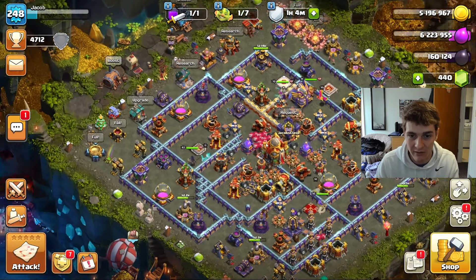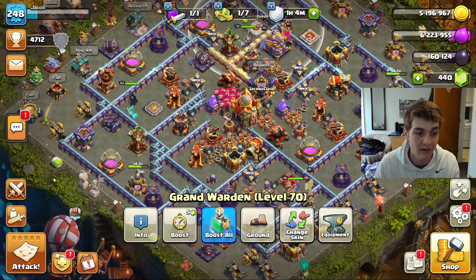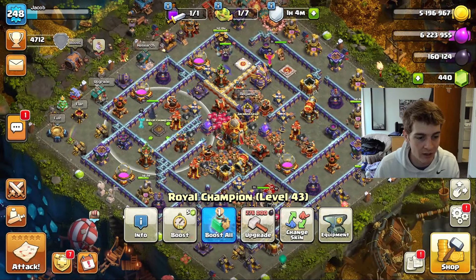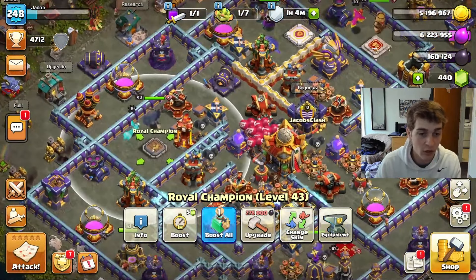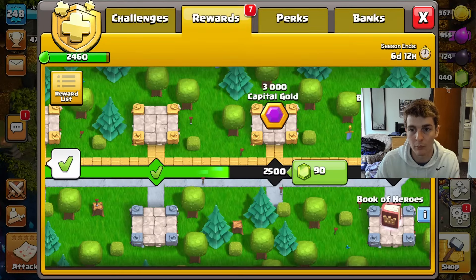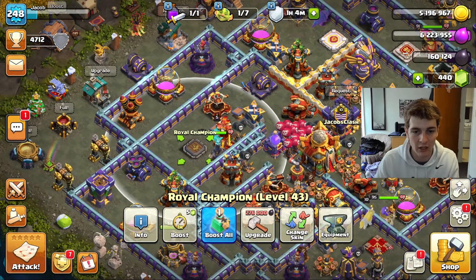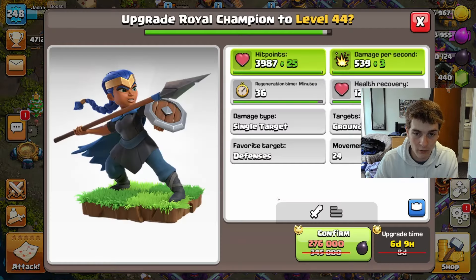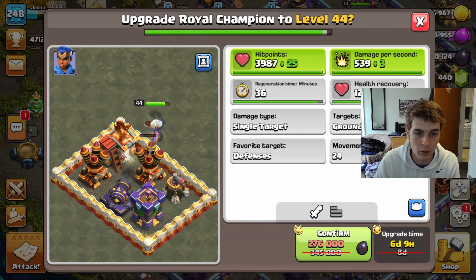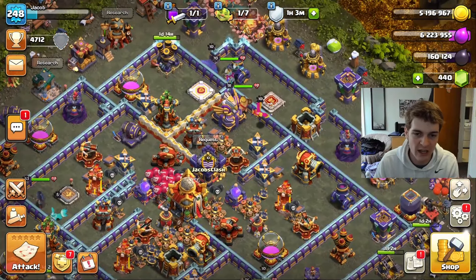As far as heroes go, I have the Warden maxed out and the Queen maxed out. Hopefully by the end of this season, maybe even after grinding tonight, I could get the Royal Champion to max level at 45. I have some books stored up from the reward pass — two books of heroes and two dark runes — so I could just go boom boom, max Royal Champion, hopefully by the next clan war.